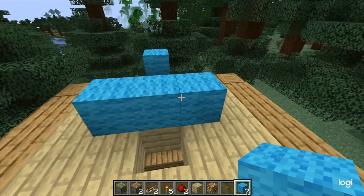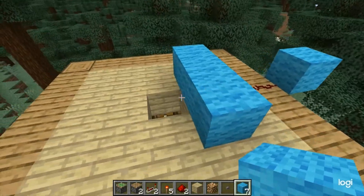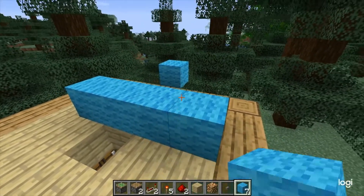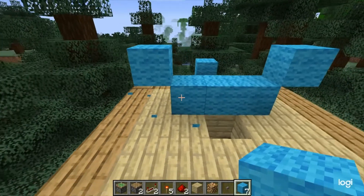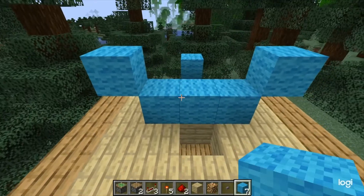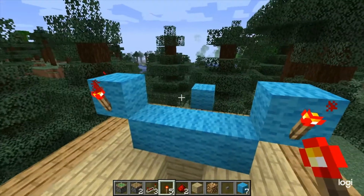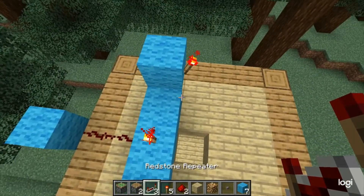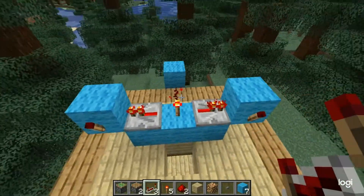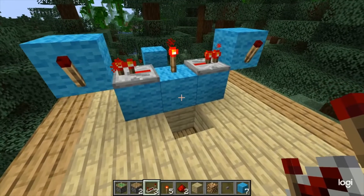For the actual mechanism, start by placing three blocks in a line — make sure this is on the torch side of the hole. Then place diagonal blocks on either side of it. Now for the redstone torches: one goes here, one on the opposite side, and one in the center. Lastly, put a repeater on either side — that should turn off those torches.